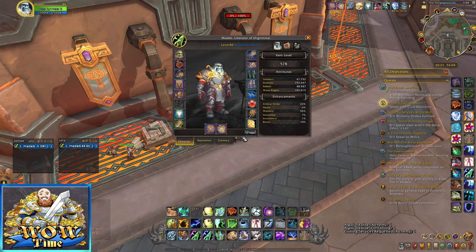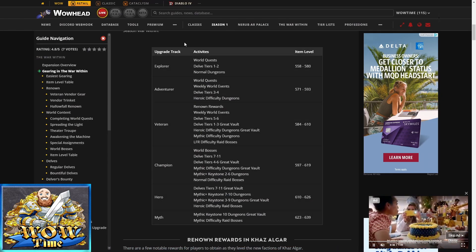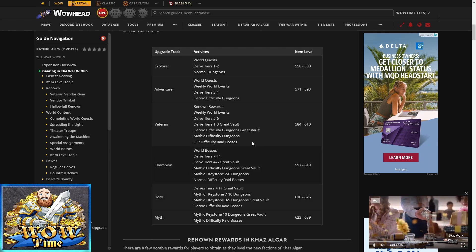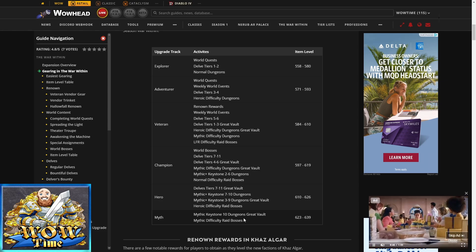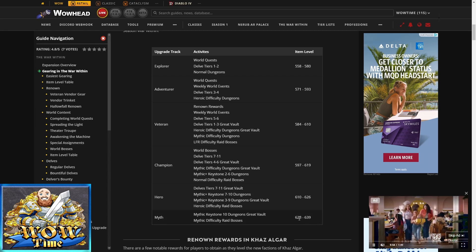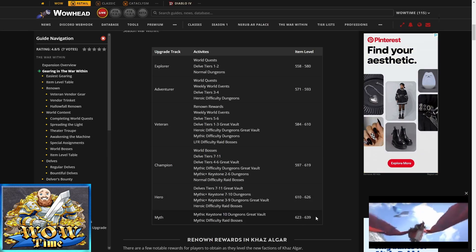Let's talk about what these tiers are, how you can get them, how high you can upgrade them, and how to upgrade them. Looking at Wildhead for an overview: at the top of the gear level is Mythic Keystone 10 Dungeons, Great Vault, and Mythic Difficulty Raid Bosses, giving you the highest gear possible — item level 623, upgradeable to 639. Then there's Heroic Gear at 610, upgradeable to 626, coming from Delve Tier 7 to 11 Great Vault, Mythic Plus Keystone 7 to 10, Mythic Plus Keystone 3 to 9 Dungeons, Great Vault, and Heroic Raid Bosses.